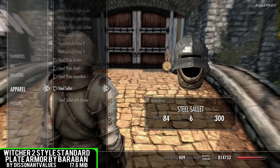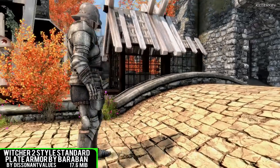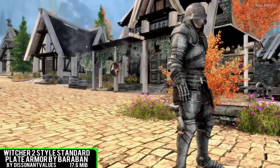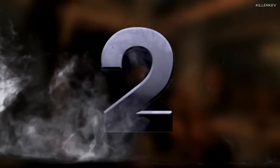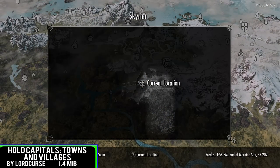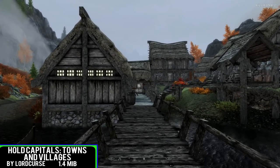This is definitely a big one to grab. All of this armor only changes the model meshes and textures, coming in at an incredibly low 17.6 megabytes. For the second spot within this video, it is going to be Hold Capitals, Towns and Villages, coming in at an incredibly small 1.3 megabytes of a download.